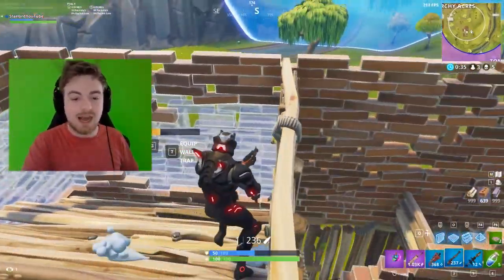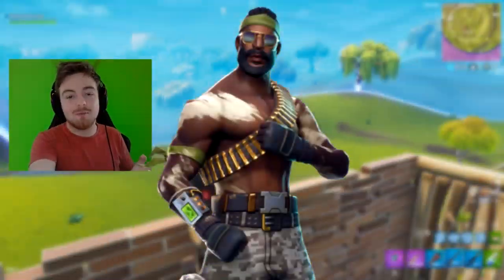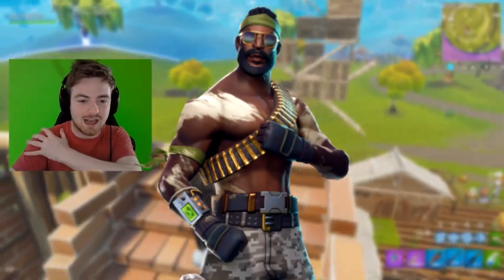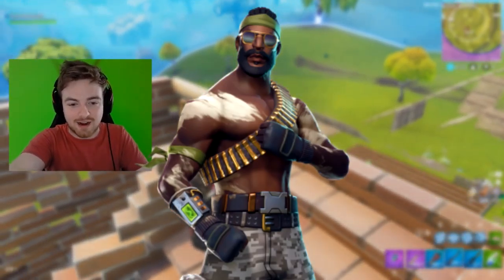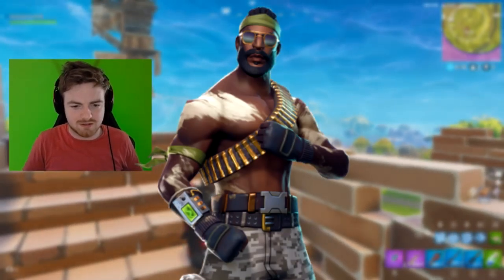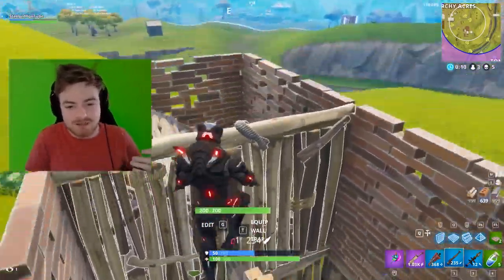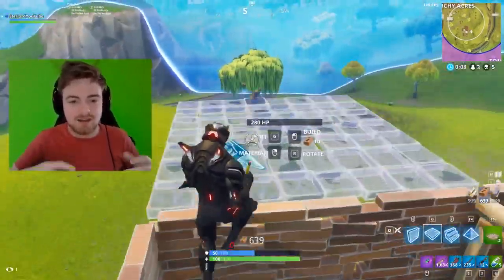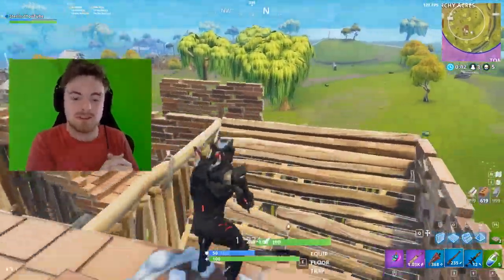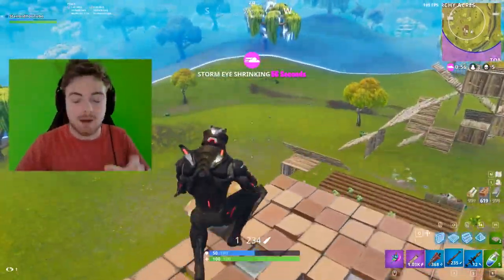Moving on to possibly one of my favorite skins added to this game — we have what can only be assumed as an army commando. As you can see on screen, he has paint on the side of his chest, a device that monitors his heart rate, a utility belt with bullets, digital camo pants, aviator shades, and a bandana. I love the beard. I'm definitely going to purchase this when it comes out — it looks really really cool.